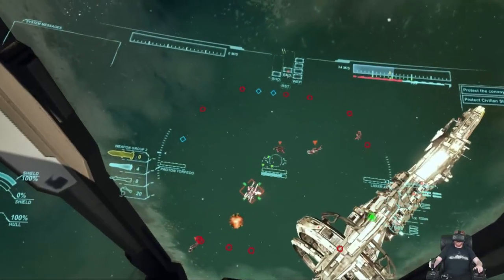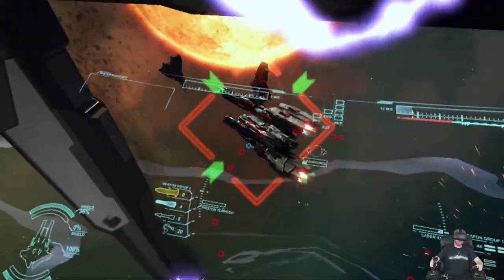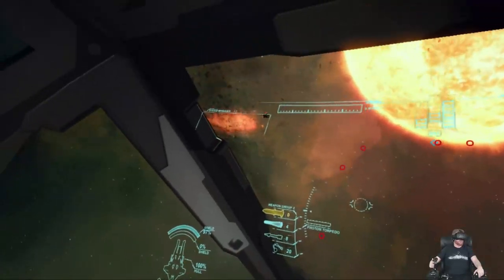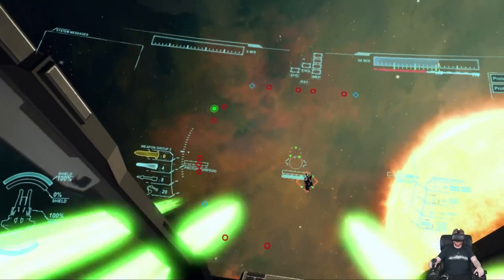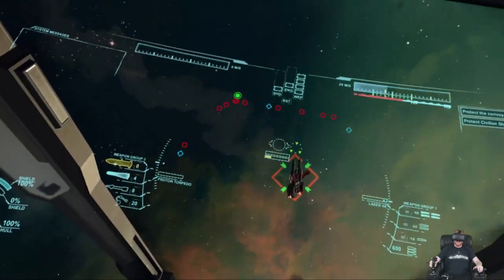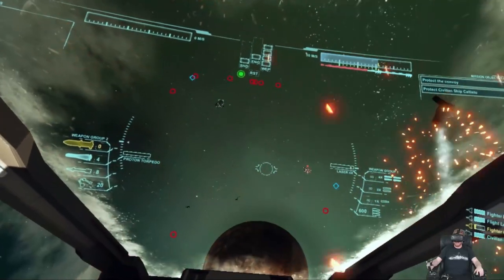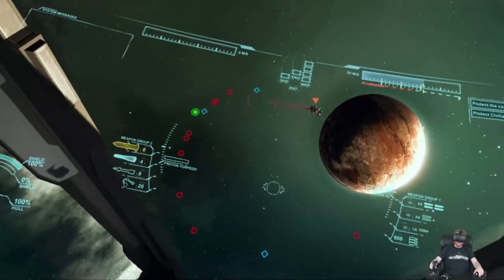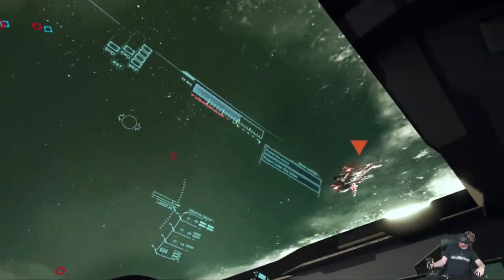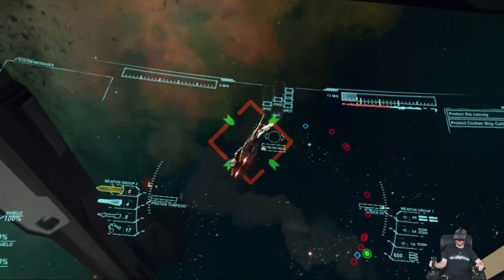My shield's at 100% so I should be okay. The shield regen system in this game is kind of interesting - you actually have two shields. When you lose your first shield, the next one pops up at 100% after about seven seconds. But when you lose your second shield, your shields are gone for good until you land on a mothership and recharge. Since I only have one shield left - got a missile coming at me. Gonna launch my decoy to absorb it.